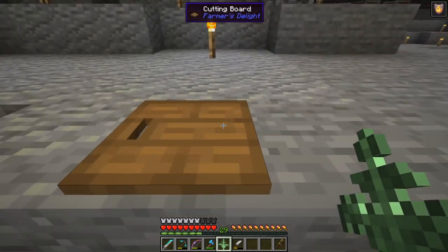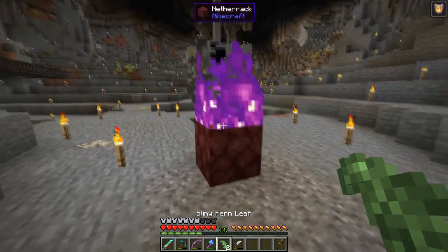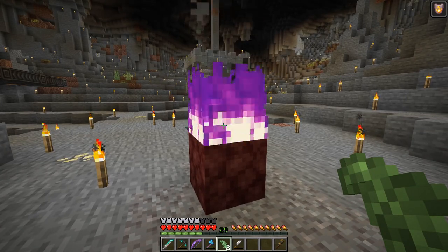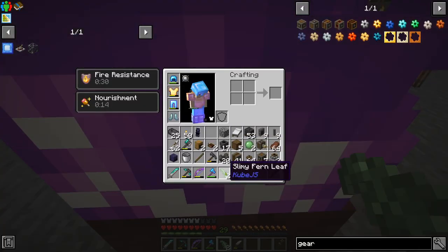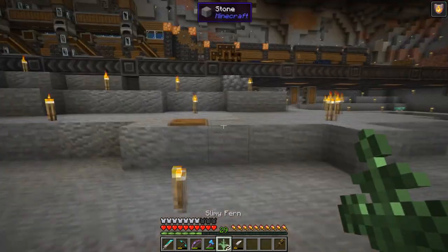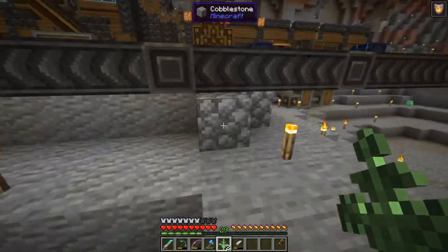If you take the fern and cut it with a knife, you get two leaves. This right here is purple flame — it's from Occultism. Take a piece of demon fruit, put it on top of netherrack, and light it on fire with a flint and steel. Now if I take these two fern leaves, put them on there, I get two ferns back. So you can keep doing that to double the amount of ferns you have.